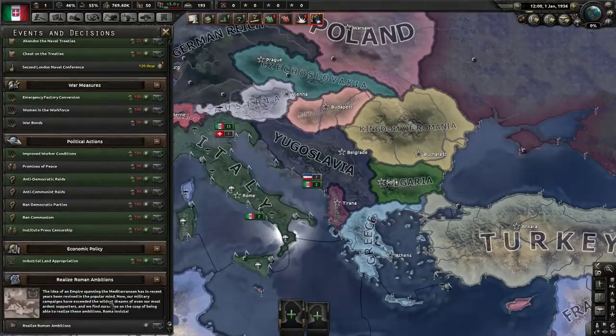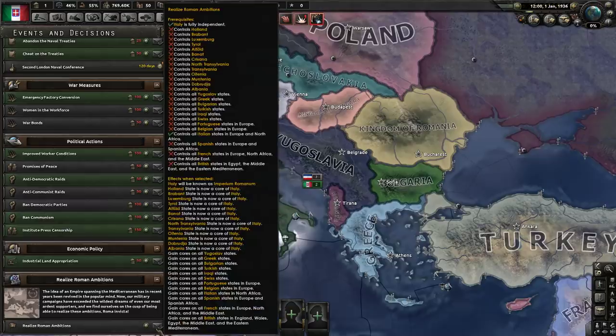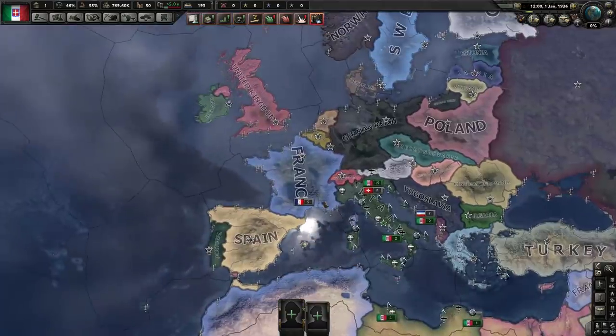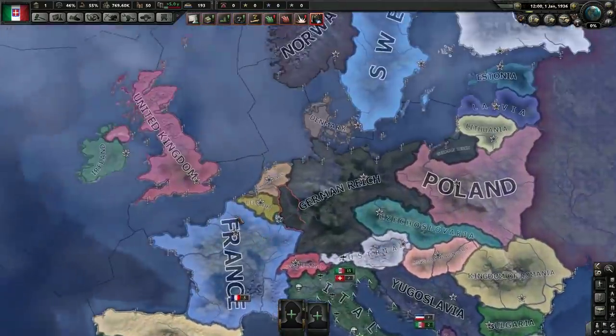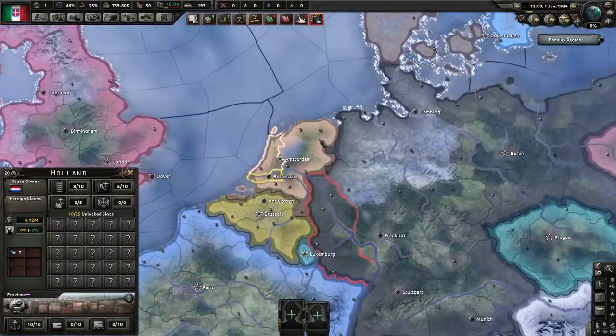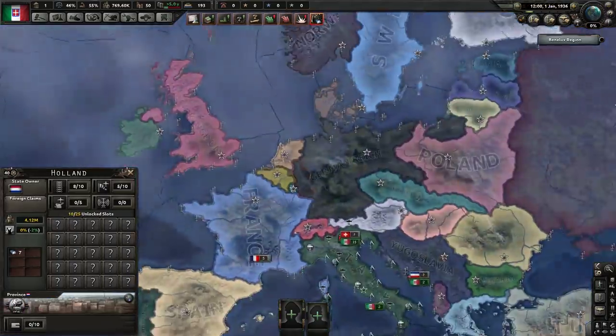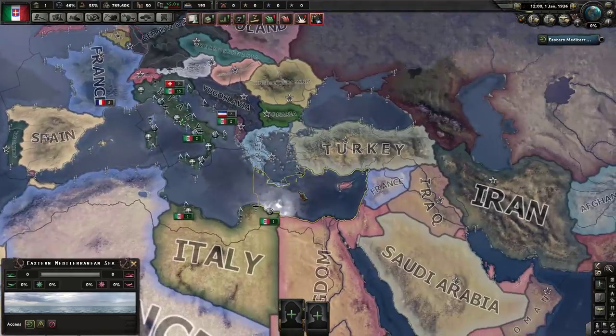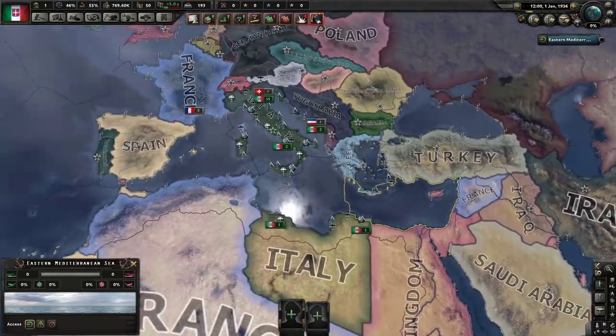It would be very nice if we could hit the button to realize Roman ambitions. This would let us reform as the Imperium Romanum, the Roman Empire. It requires us to control everything around the Mediterranean, plus France, plus the United Kingdom, plus the province of Holland. This is going to be a very, very, very long-term affair — we'll have to see how it goes.